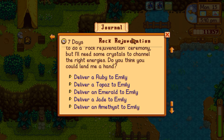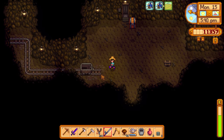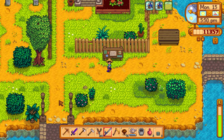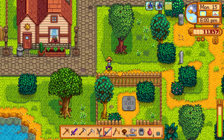Got the largemouth bass — awesome! It's 5:40 PM. Now for Rock Rejuvenation: give Emily a ruby, topaz, emerald, jade, and amethyst. We have tons of topaz, emeralds, and amethyst. We just used all our jade but it's in the crystallarium so we'll get more. We have all the gems. Let's head to town and find Emily at the saloon.